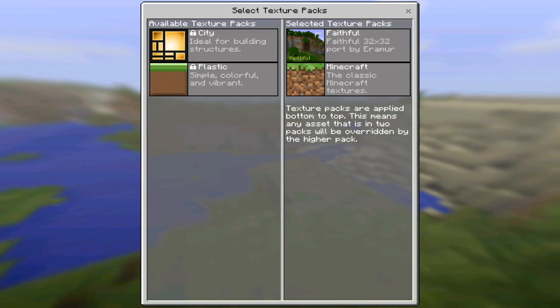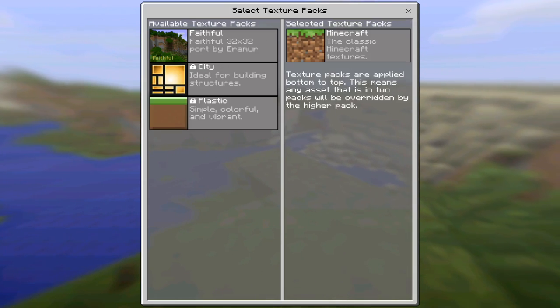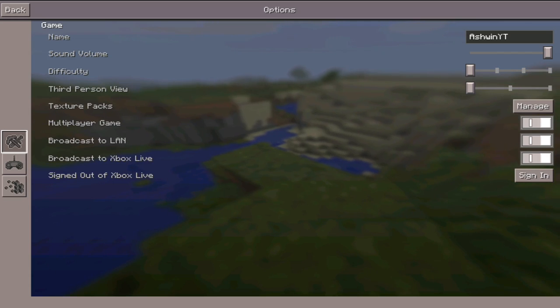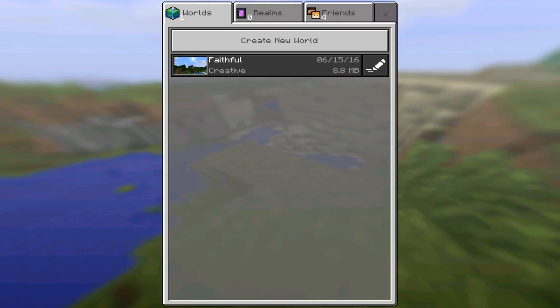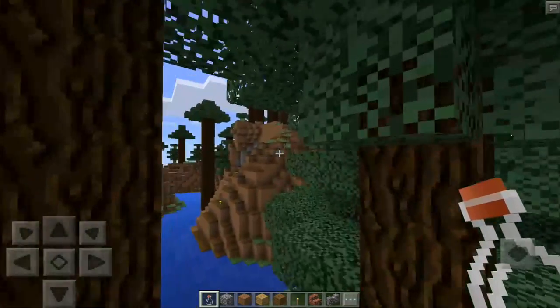As you can see under texture packs, we have Faithful 32 by 32. Basically we're all set. Let's go into our Faithful world because we're very faithful.